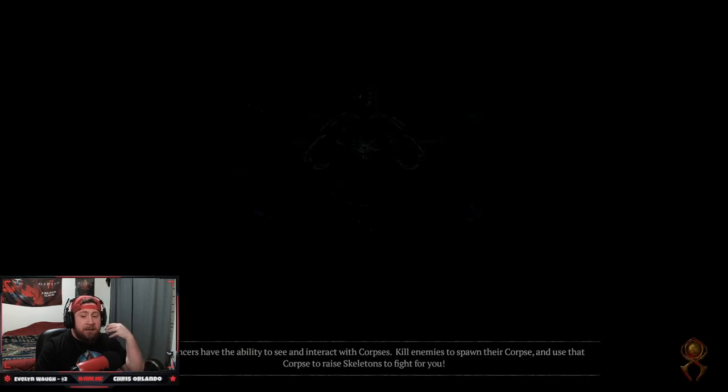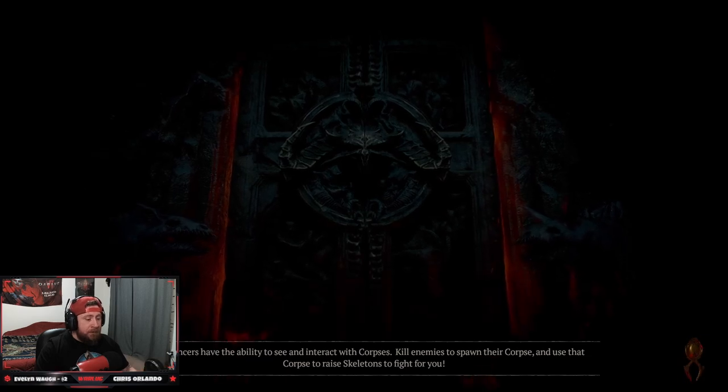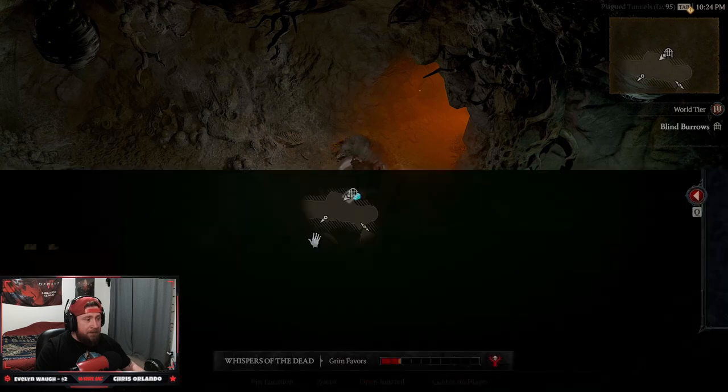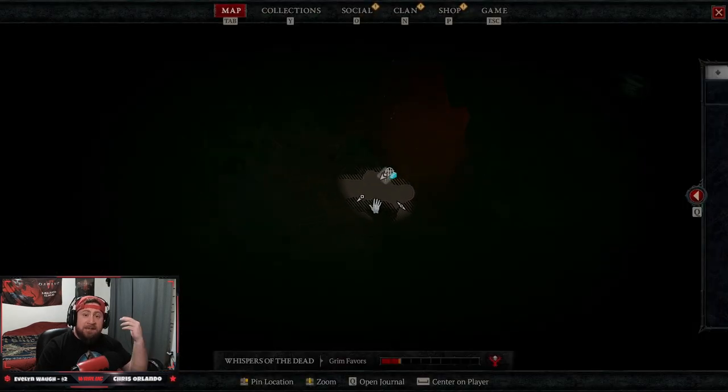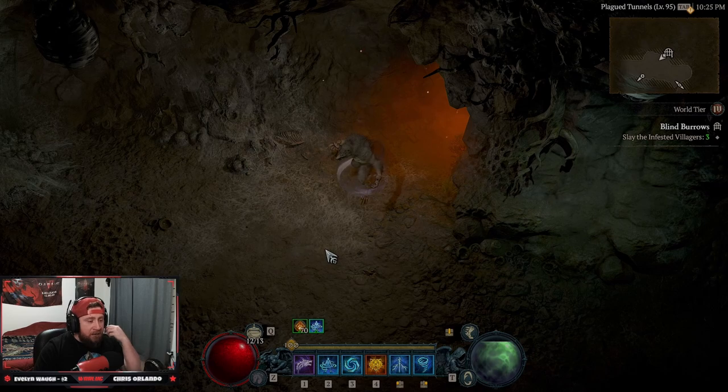Go right back into the dungeon — doing this should automatically reset it. Let's pop open the map... boom, dungeon is reset as a solo player! Super easy. To recap: go back through, complete the dungeon, kill all the monsters, don't kill the boss, teleport back to the start, leave, and re-enter. You have infinite resets for normal dungeons.